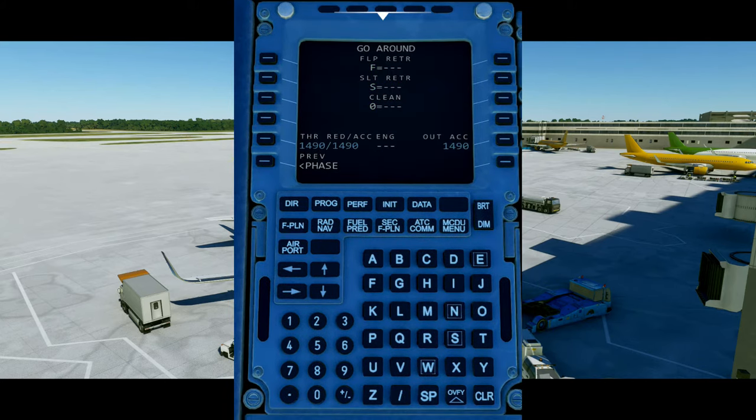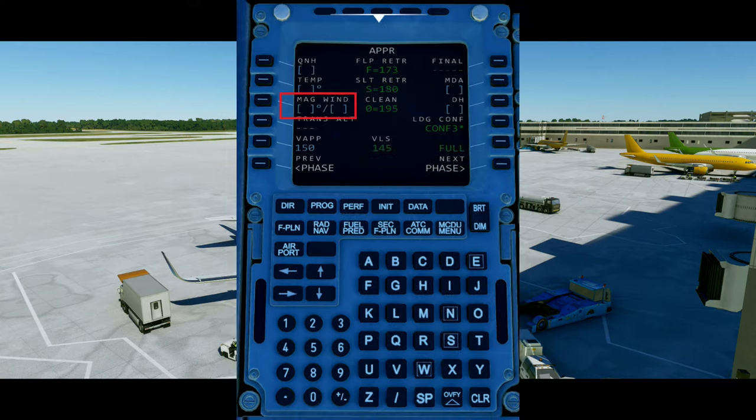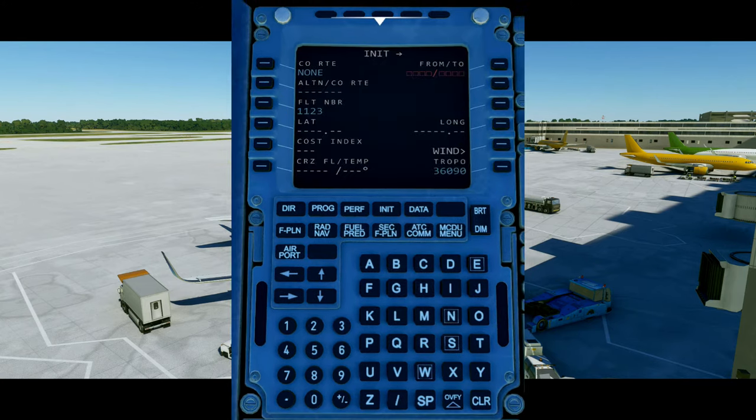For our sake, the only phases we should worry about are the takeoff phase — where you set the flaps — and the approach phase, where you can set the expected winds, altimeter, transition, and decision height. The next button is the INIT page, which is the initialization page. Here you can set your departure and arrival airport, cruise altitude, flight number, and cost index.